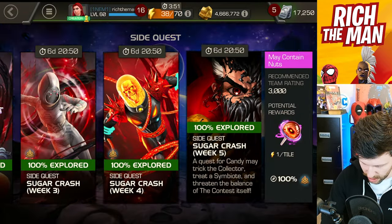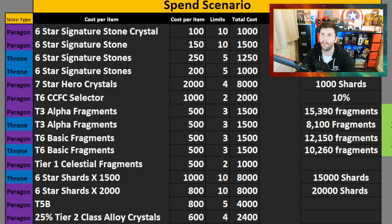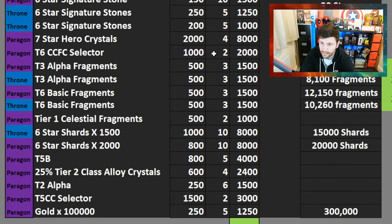It's high time — for hypersonic missiles, no — for those that know Sam Fender they'll get that reference. We've got all those candies to spend, and where to spend them: I did a full video on this before, it's somewhere on the channel. I did a scenario looking at a spending element — getting six-star signature stone crystals, getting 10 of them, six signature stone standard, some Throne Breaker ones, tier 3 alpha fragments, tier 5 class catalyst, and some 7-star hero crystal shards. Lots of things on offer.